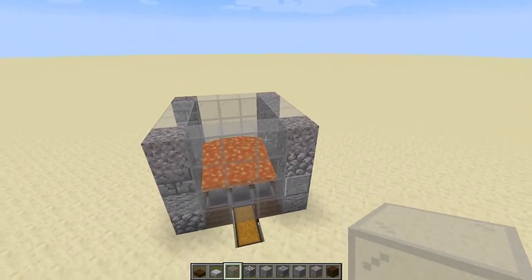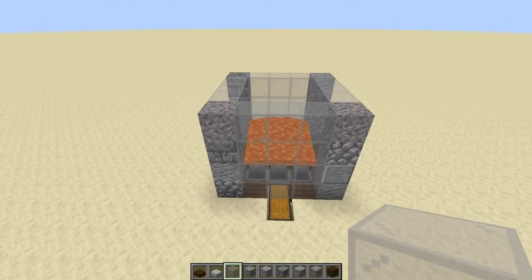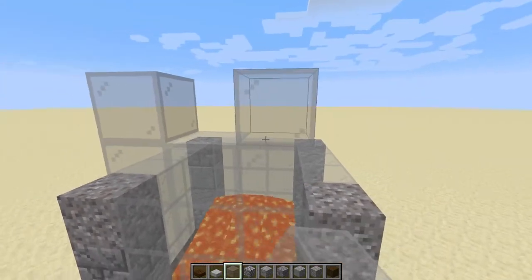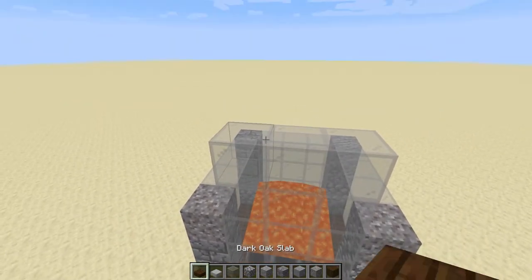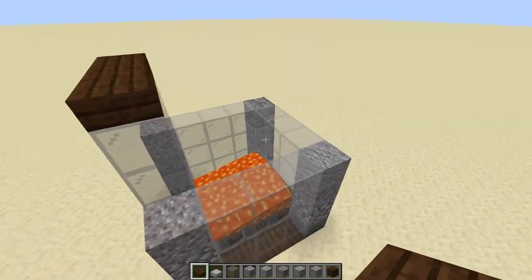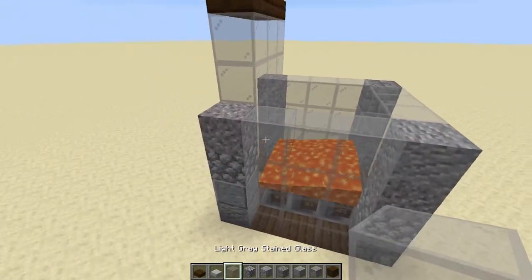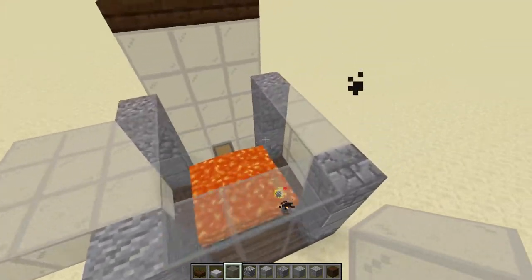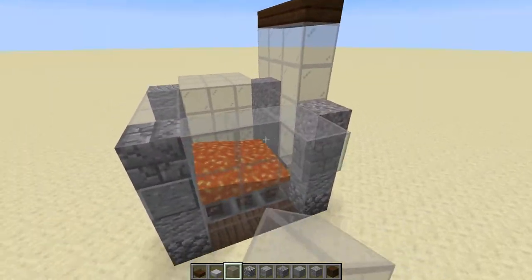Now that we're done with the first step and we've created the killing chamber for the iron golems, we're going to move on. What you want to do from this point is raise up the blocks by two. I'm using glass so that we can see all the way through, and then I'm going to top those off with slabs. On this side, you want to bring out the flooring by two more, and I would advise using glass here because this stops any spawns.